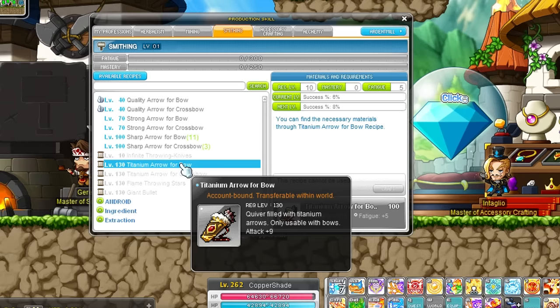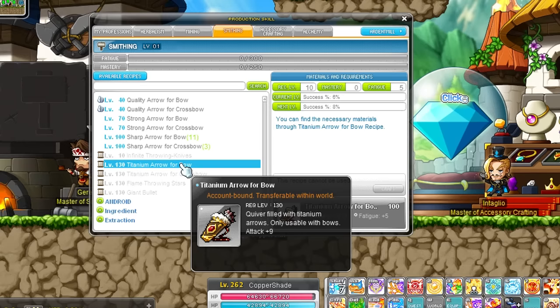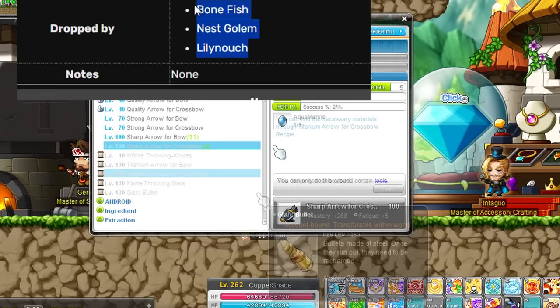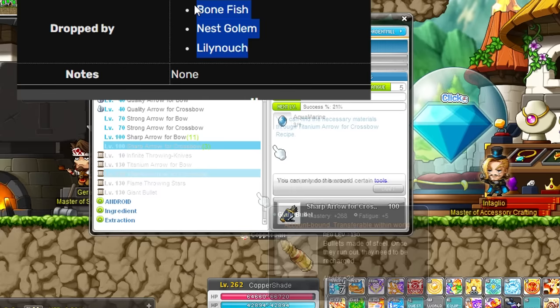The next tip is for all your projectile classes. If you want to get slightly stronger as a bow or crossbow user, get smithing and then create your own titanium arrows. Thanks to the remastered soul arrow skill, you no longer consume arrows anyway, so you only need to make this item once to get the full attack buff. The crossbow recipe drops from certain monsters according to the wiki, and the bow ones are dropped by 3 specific monsters. But if that is already too much work, you can also just craft sharp arrows which give 7 attack and are a lot easier to get.